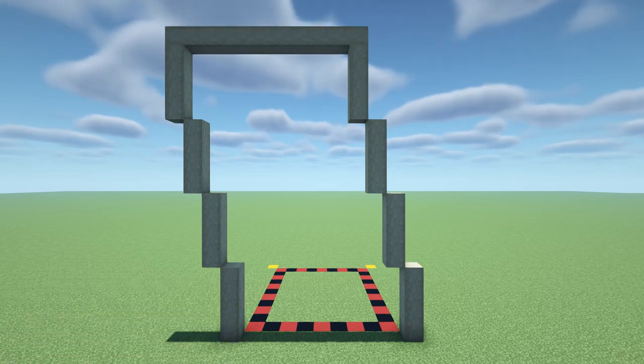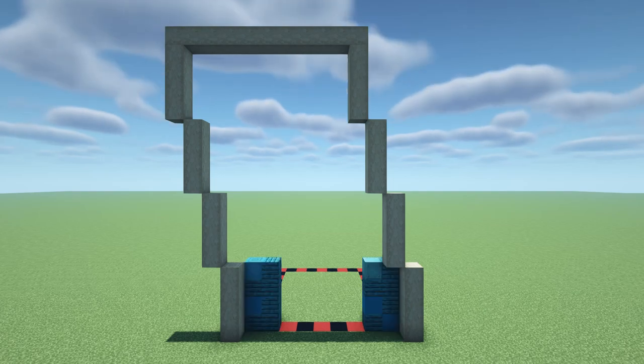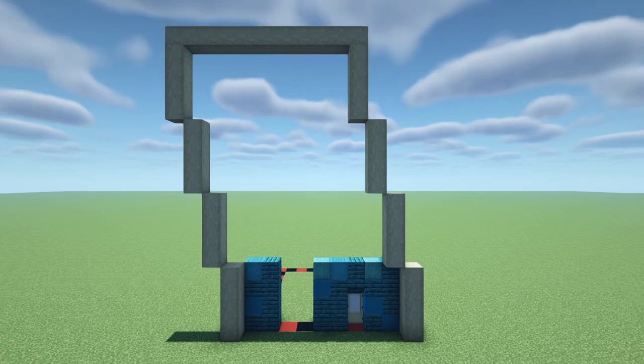Next we're going to add the front walls. For all of the walls I'll be using mostly warped planks while mixing in a small number of stripped warped stem, oxidized copper and cyan concrete. On top of the red and black outline build a 2x4 wall in the left and right hand corners. Beside the right wall add a birch door on the inside of the block. Add an upside down warped stair above the door with a warped plank above the sill. Left of the door add another 2x4 wall. Then in the gap between the walls add a 2x1 wall.